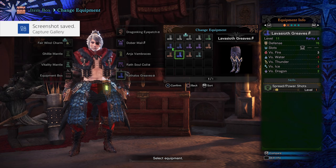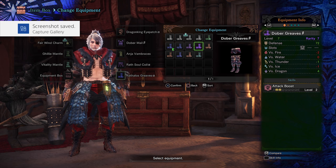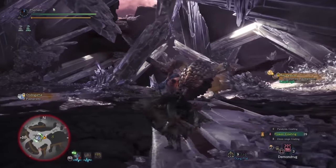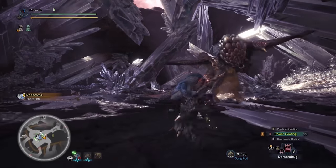For boots, I go with Lavasioth. Lavasioth legs grant Spread Up, which is 10% more damage for your quick shot and power shot. These are a great piece of armor until you can get the gem for Spread Up, and they even have a level 2 slot — there's really no downside. Dober Greaves are an alright option for attack boost if you need it, but only have a level 1 slot. And the Jyura Greaves — Focus alone is meh, but if you already have 2 or 3 Focus this is perfect to fill in that gap, especially because it also has a level 2 slot.